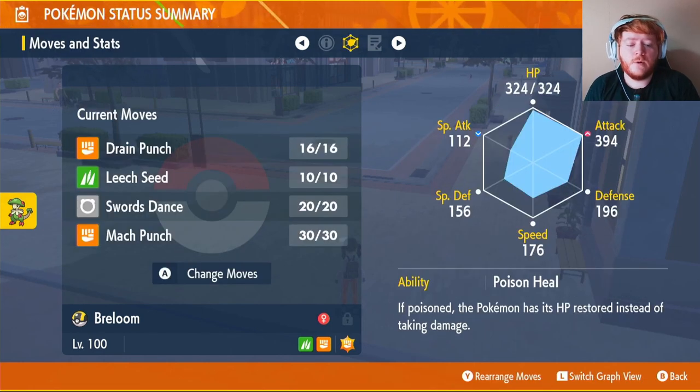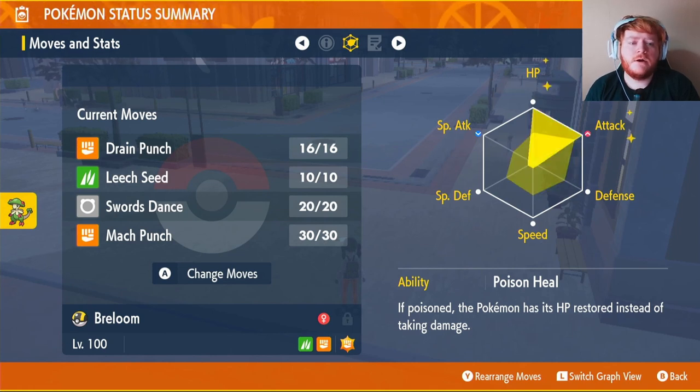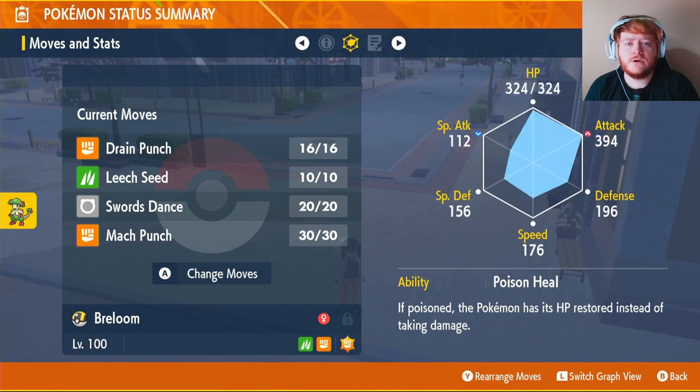At the end of every round you will gain 12.5% of your max HP, which will make us very hard to kill. We're going to use the Adamant Mint on our Breloom - that will put our attack up and our special attack down. We're going to put EVs into HP and attack, and you want to make sure that you have max IVs on everything except your special attack.